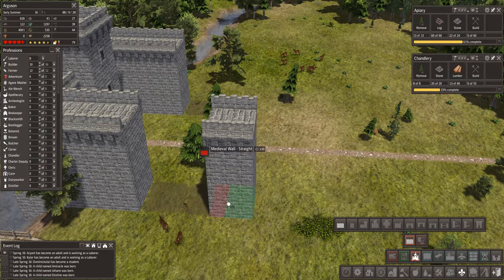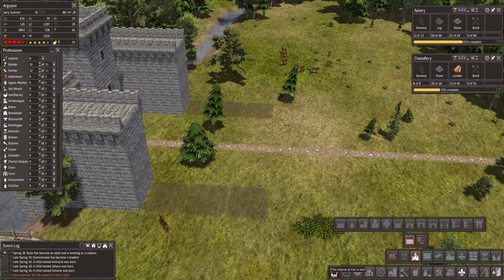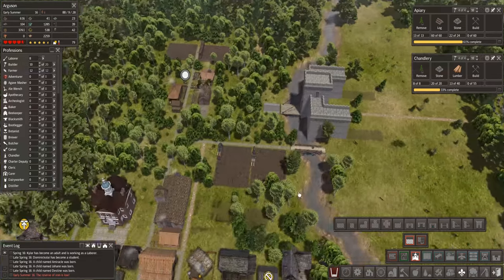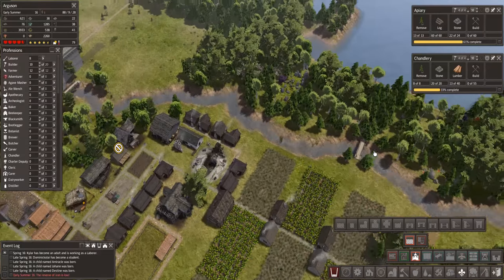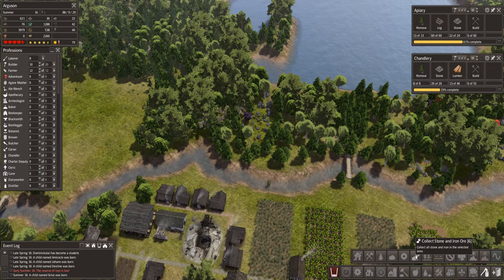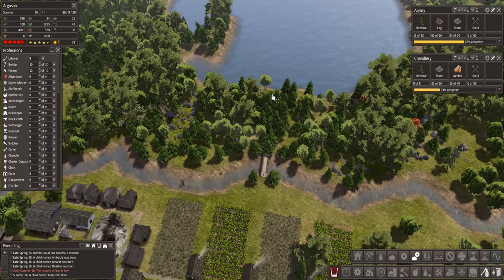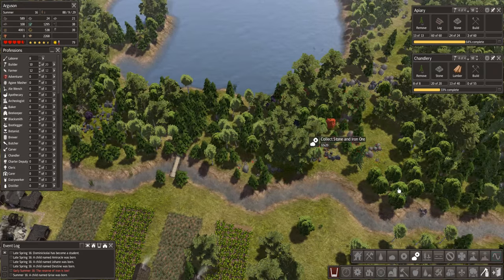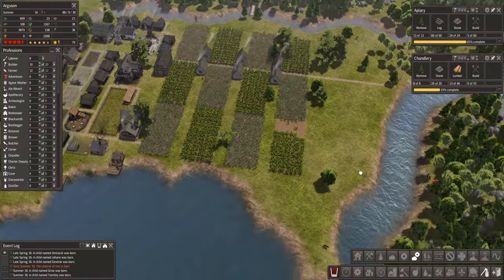Stone supplies are low, reserve of iron is low. Well, we've got people collecting and making - I've got loads of iron over here. Let's collect a bit more - stone and iron. Try that again - there we go. Mark all that for collection, mark that for collection. There's loads - go out and get it, grab it.